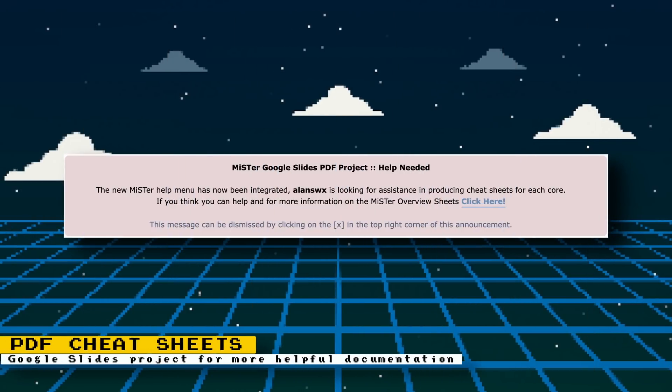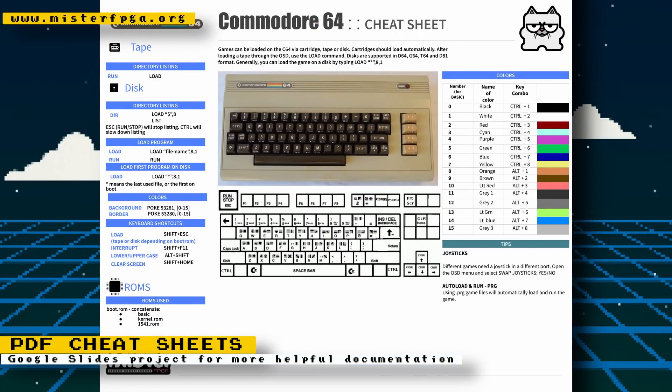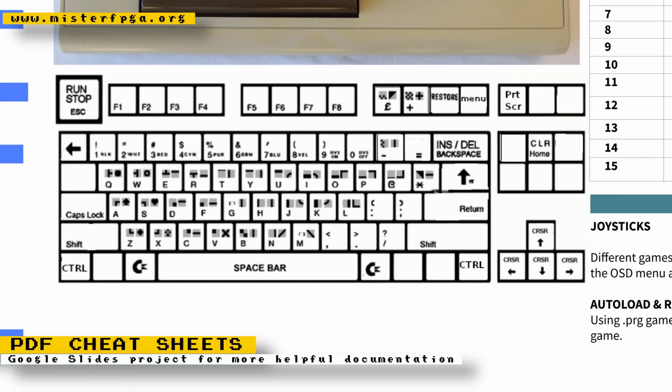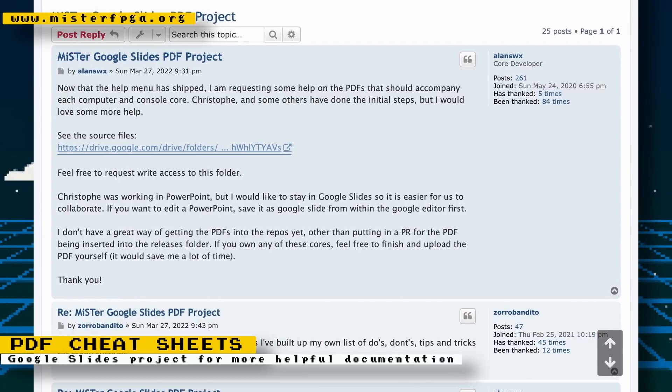To expand on the new MiSTer help system reported last week, a Google Slides PDF project is being created to provide tips and helpful commands for cores. For example, the Commodore 64 document has a diagram showing which C64 keys map to keyboard keys, how to list floppy disk image contents, how to load a program, and more. Each core will have a tailored document, and if you're well-versed in a specific system you can contribute by requesting access in the MiSTer FPGA forums.